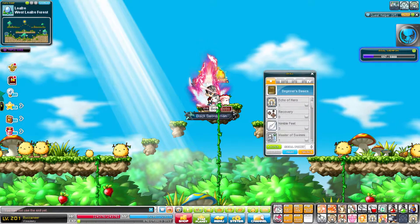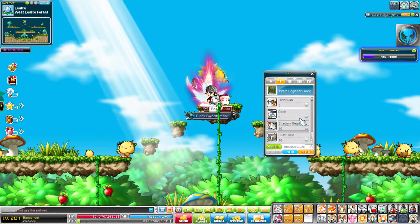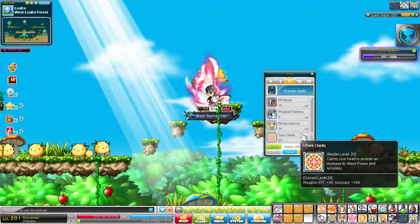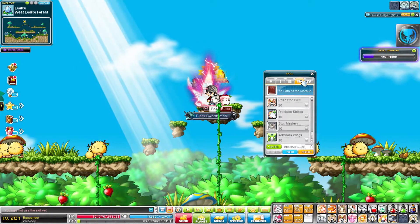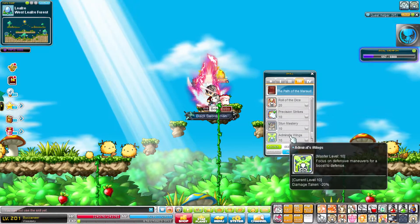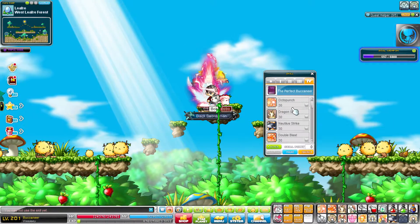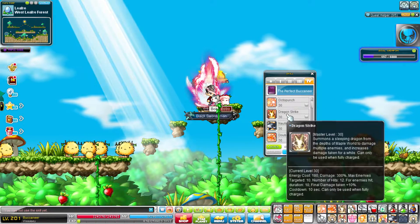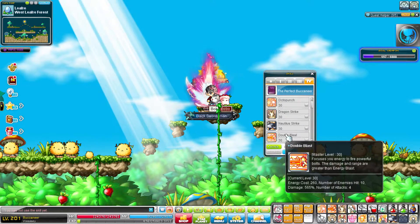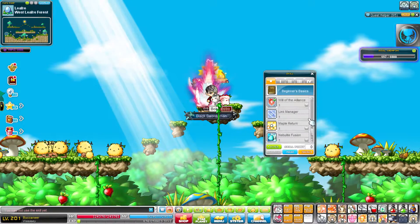I'll go over it one more time just so you guys know. First job: max everything but Double Shot. Second job: max everything but Energy Vortex, and Dark Clarity is now passive. Third job: max everything but Static Dumper, and Admiral Wings changed to passive. Fourth job: max everything out. They changed Octo Punch from 8 to 10 attacks, Dragon Strike to 12 attacks with a cooldown, and Double Blast by changing its damage and number of enemies hit. That's a summary of everything that really changed.